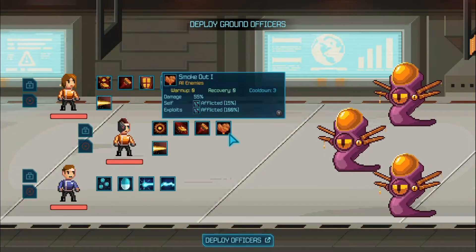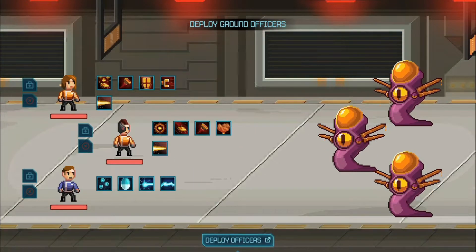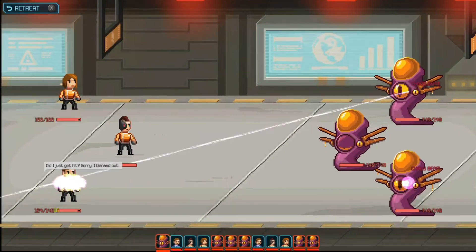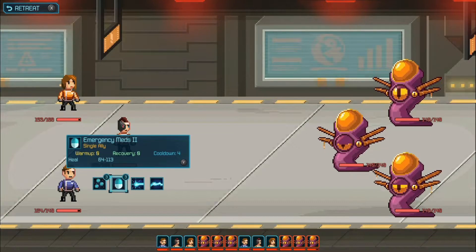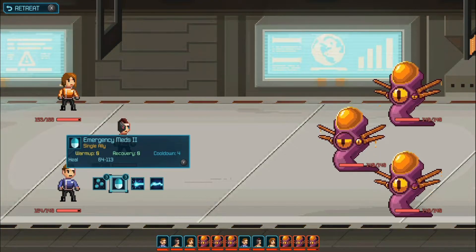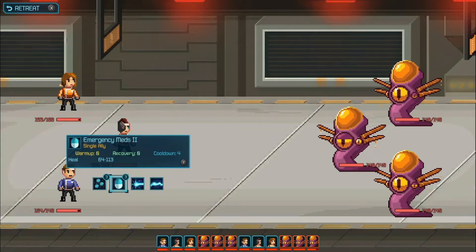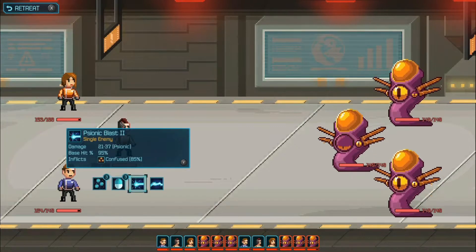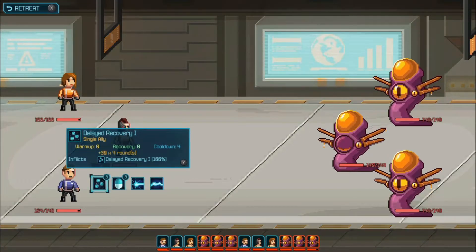This is a first for me — I am completely new here. We're gonna deploy the officers, hopefully we don't die. Oh, they're picking on them. We have a heal — this is one of the aspects I love about this game, the way you can combo everybody. I have a heal with cooldown four, and if you look at the top right there's a number three — you can only use it three times. I love that.